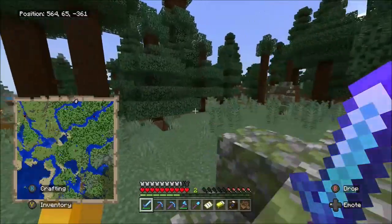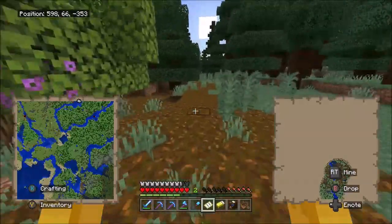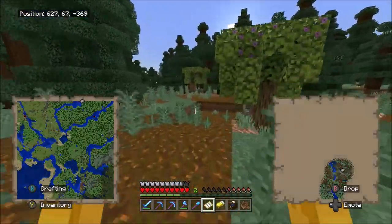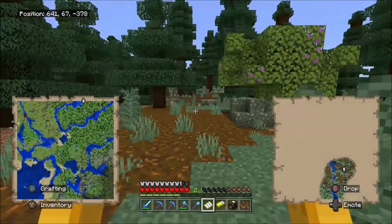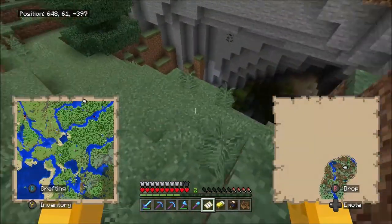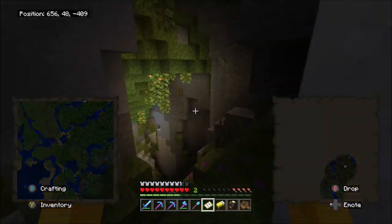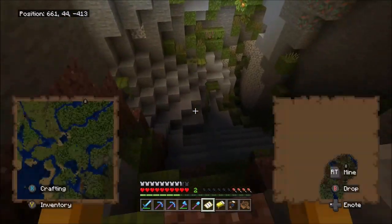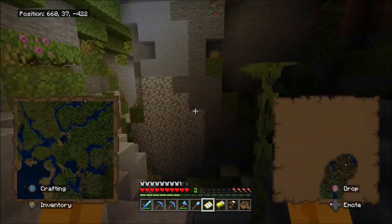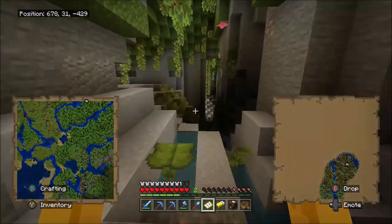I wonder what else is in this map. I don't want to show off too much boring stuff. Oh my gosh, there's so many more azalea trees. There must be a really big cave, or it's small but in a bunch of pieces. I hope I find an entrance — if I do, we might just explore it. Found it! Didn't take very long honestly. Let me just pop down here and see what there is to see.